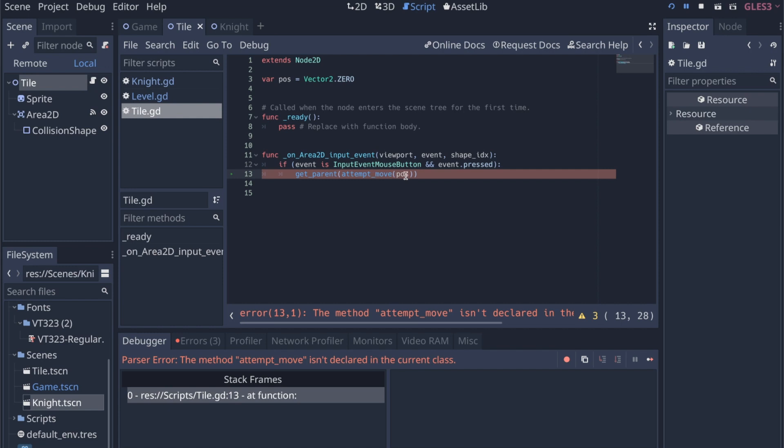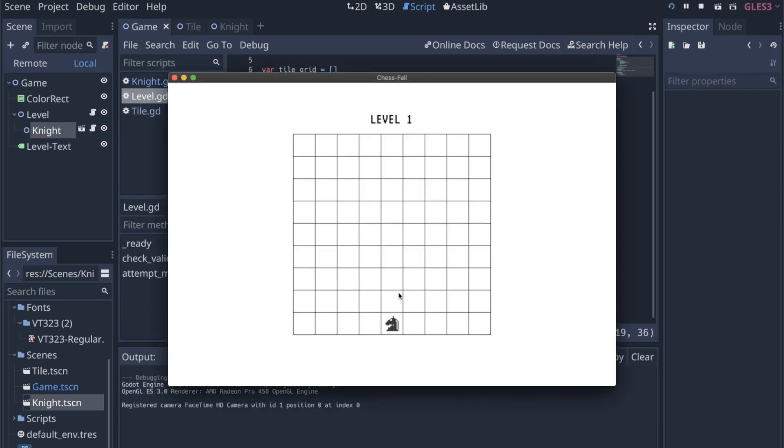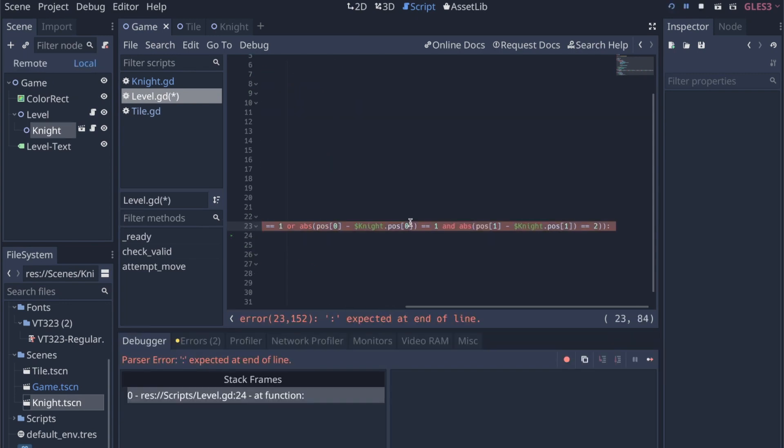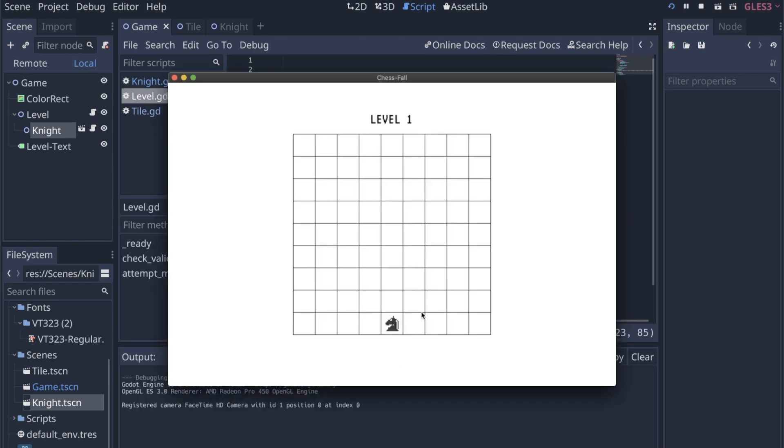That was me adding the collision shape to the tile, and now I'm just getting the initial movement down for the knight. It's really fun to work with chess mechanics because there's a lot of validity checking — basically just doing some math. I'm checking the two possible ways the knight can move: either two over and one up or down, or two up or down and one over.